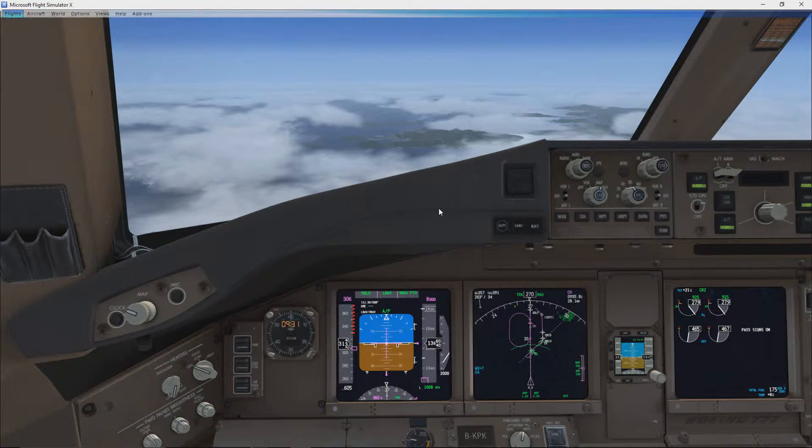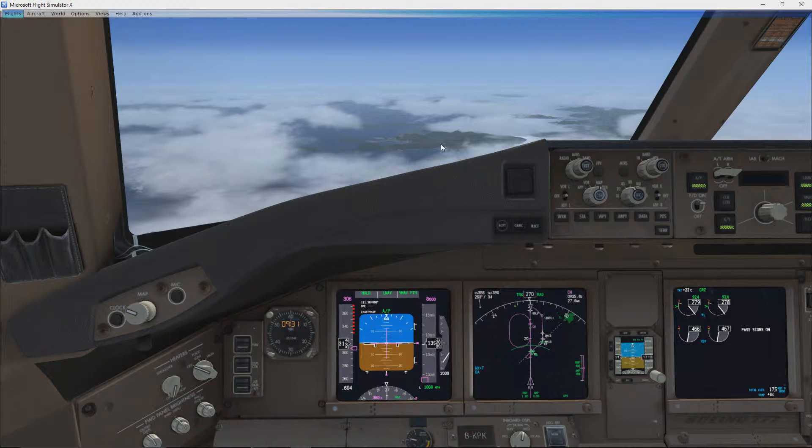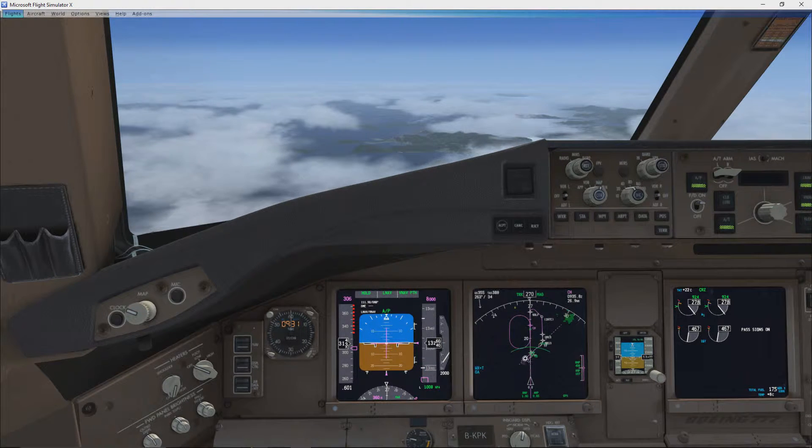Hello guys, I'm back, and we're going to go ahead and do the descent and approach into Hong Kong Kai Tak. So we're at 13,000 feet, and we're descending down to 8,000 feet. As you see, we circle around, and then right here at the last moment, we take a swinging right into the runway.